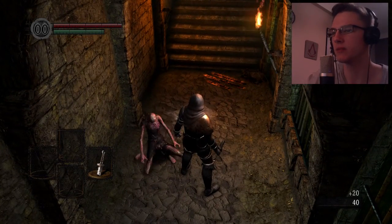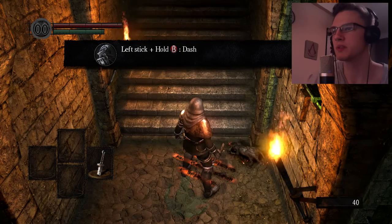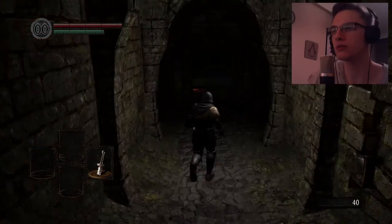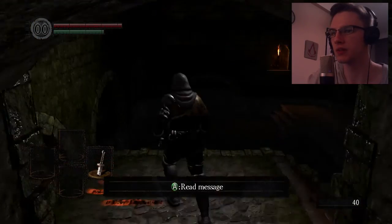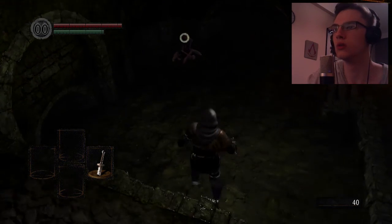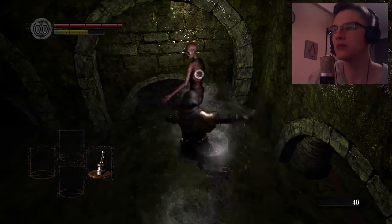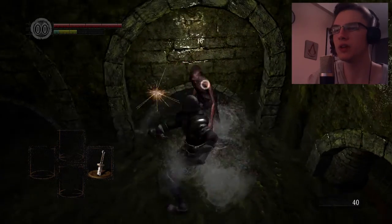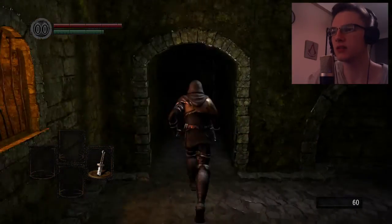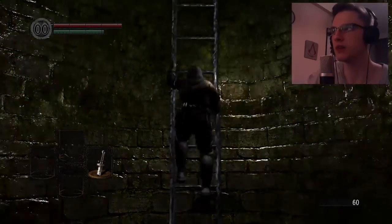Maybe I'm just confused with the buttons. Left bumper plus BS — dash, okay, we can roll! This guy's taking a bath, nice. RS — target lock and release. Great, so now I don't have to aim manually. What are these things that I get from them? Okay wait — climb up, let's see where this leads us.